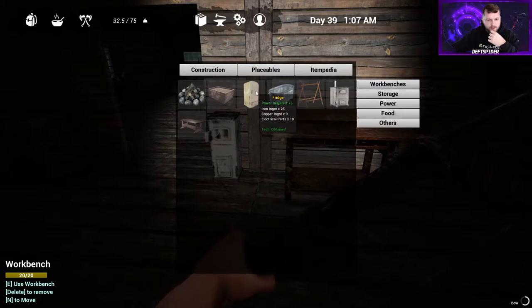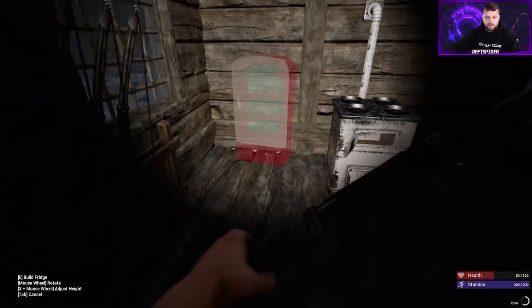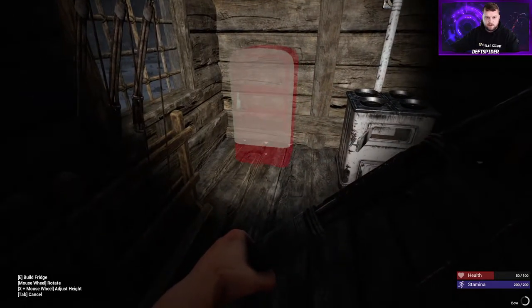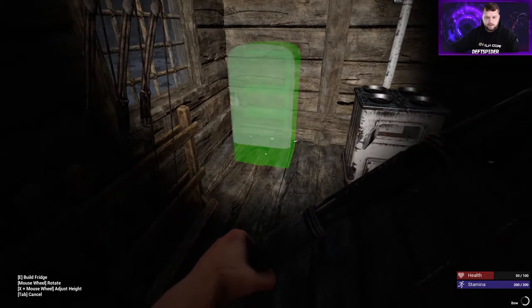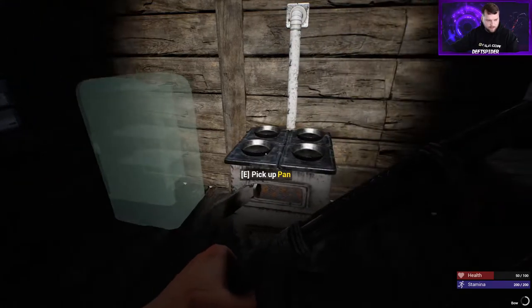The refrigerator - expensive and not a lot of fun to make. Alright, refrigerator - we will cram you into the corner over by the stove. We'll go ahead and add what's on us and see what the damage is - we need twenty more iron ingots and two more copper.